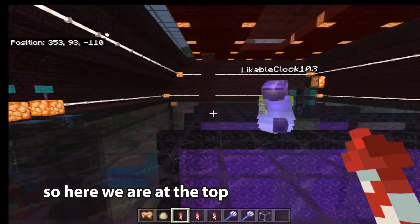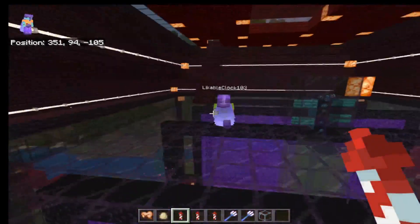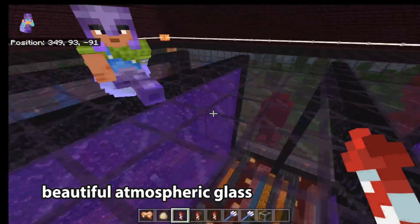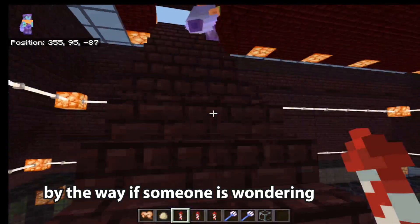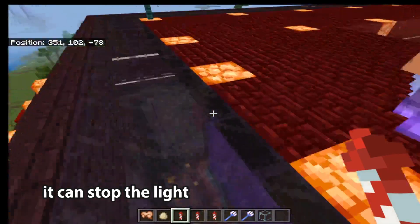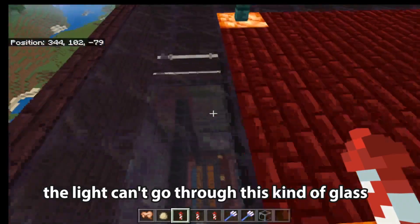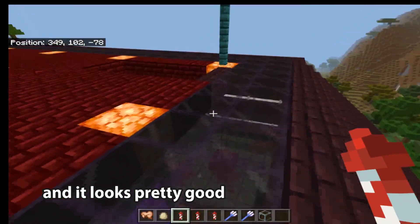Here we are at the top of our XP Piglin farm system with this beautiful atmospheric glass to look down through. By the way, I'm using Titan glass — this glass can't stop light, so you can use it for mob spawners because the light can't go through this kind of glass, and it looks pretty good.